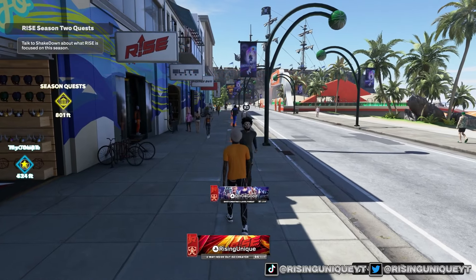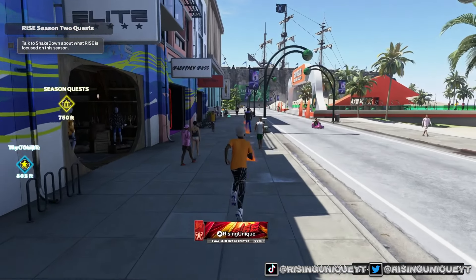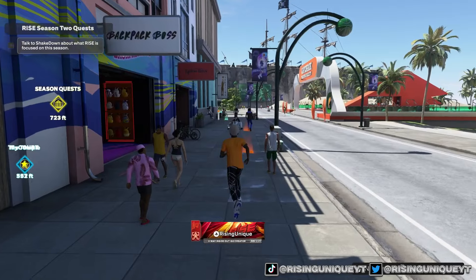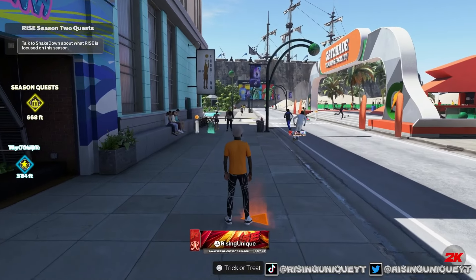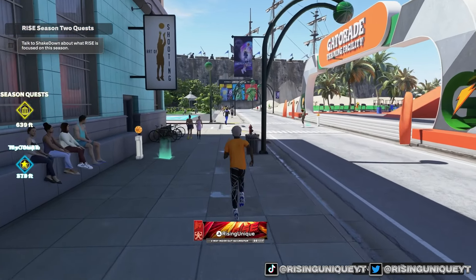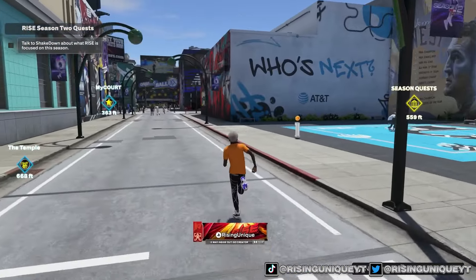We get a banner over here, pretty cool. At the Rising Elite store, we get 10 block skill boosts. We're getting a ton of boosts and VC. We've got 9,500 VC now, and then 10,500 VC as you can see. That's honestly not too bad at all.